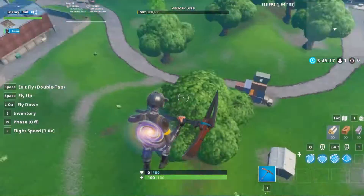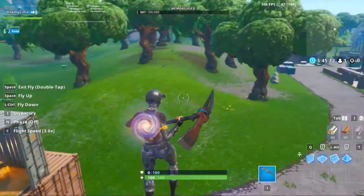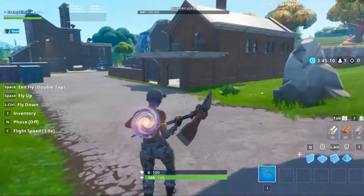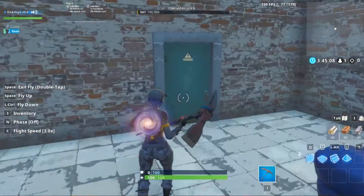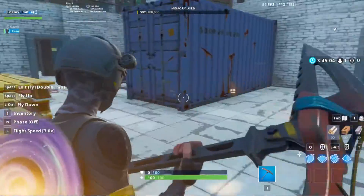Alright guys, our next location is at Dusty Depot. You're gonna find this truck and there's a window on it, so open a chest right here. Then go into this thing and there's another container, so you're done for that location.